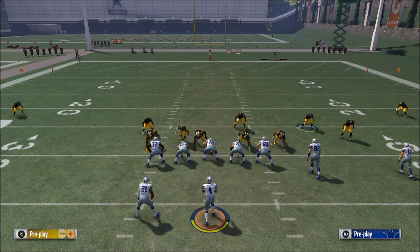Whereas a cover zero blitz is all-out man coverage, you want to mix those three components when building a defensive scheme. Essentially, you want a base play, and you want a counter play you can use on fourth and one or third and two.